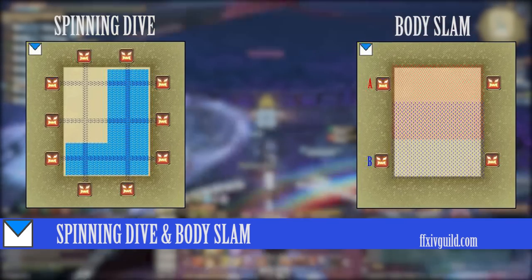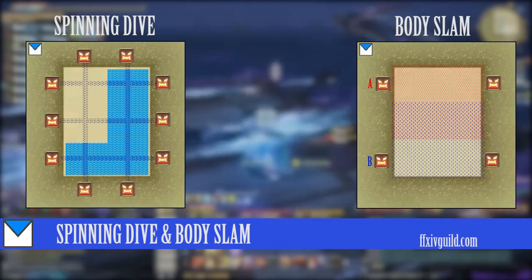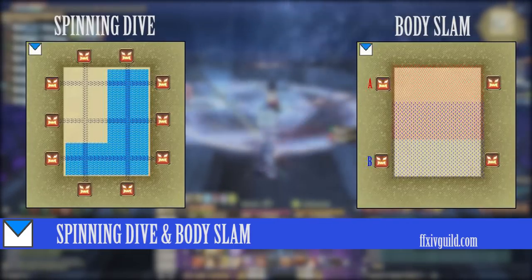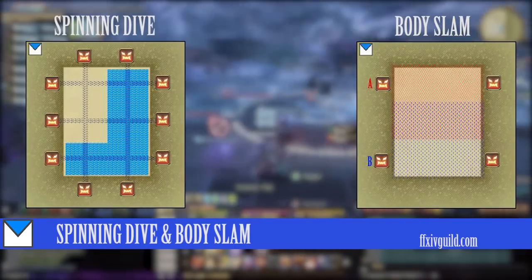Here are some images to help you with spinning dive and body slam. Horizontal dives take a third of the platform while vertical ones take half of the platform. Body slams will also only happen on one of these four locations.